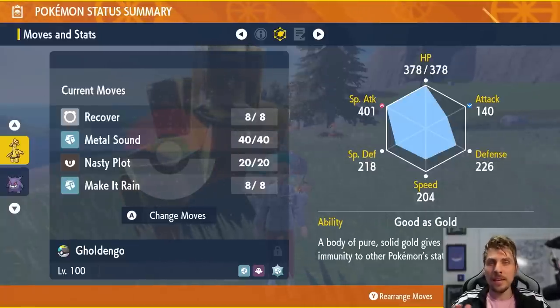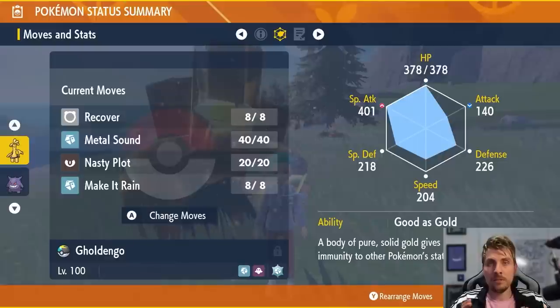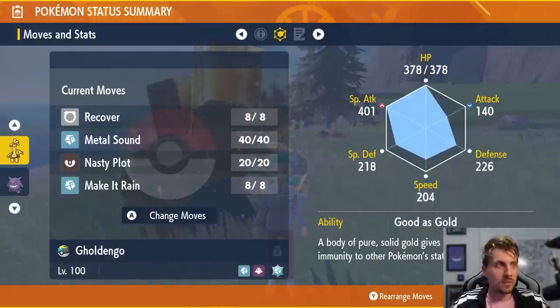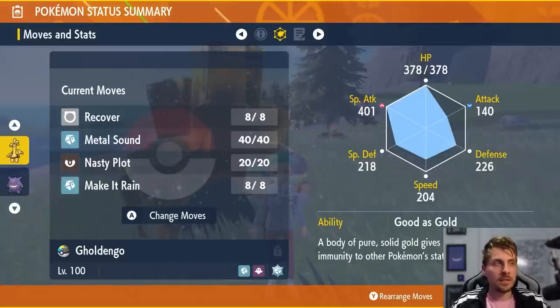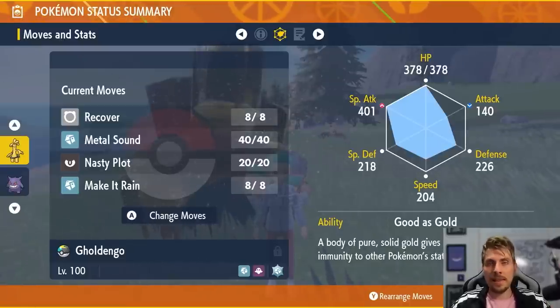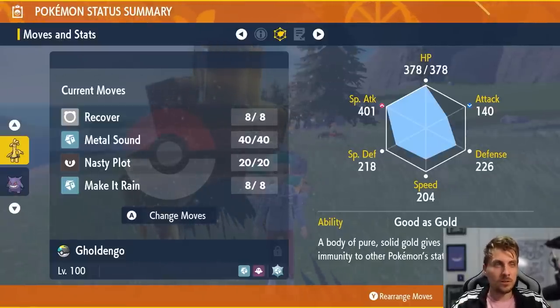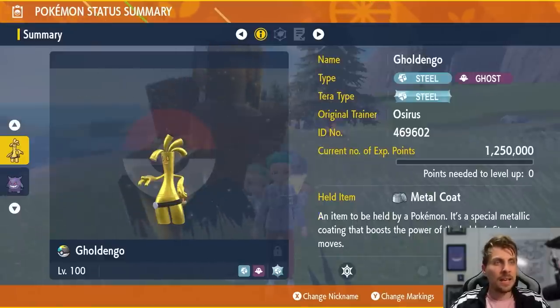Good as Gold as the ability gives you immunity to Yawn. The moveset combines Recover for healing, Metal Sound to lower Sylveon's Special Defense, Nasty Plot to boost your Special Attack by two stages, and the main move Make It Rain — which you can just launch at Sylveon and do ridiculous damage.